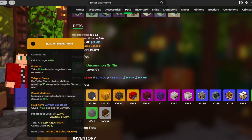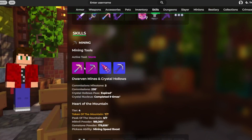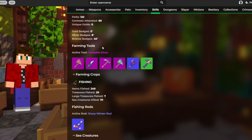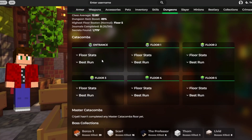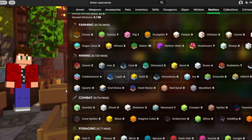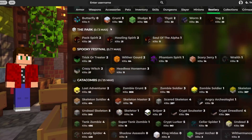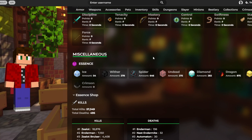Really good elephant pet, really good enderman pet — love that. A decent Heart of the Mountain; I would suggest doing more commissions, but honestly a really decent amount of mithril and gemstone powder. Really good farming tools. A decent catacombs level and decent minions, although I would get all these ones right here — it would help your skyblock level a decent bit. Some decent collections. Now let's move on to the next person.